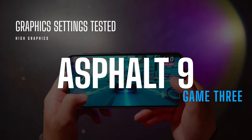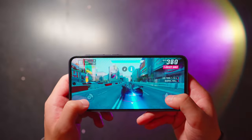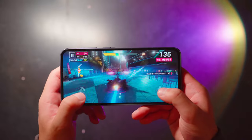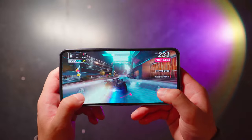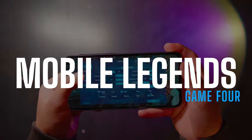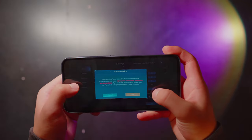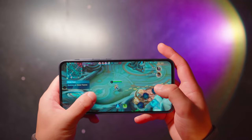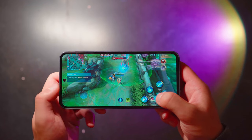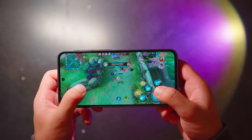Next up is Asphalt 9. By default, the graphics are set to high. Asphalt 9 is relatively an easier game to run than Genshin Impact or Call of Duty, but during the slow-mo car crash scenes, sometimes you can see the frame rate drop slightly — though it isn't too noticeable. Lastly, we have Mobile Legends, which is the easiest game to run out of all the games tested. By default, graphics are set to ultra with a high frame rate. Turning up the frame rate to ultra issued another overheating warning, but throughout the match I didn't notice any frame drops or lag. Performance was very smooth with a solid 60fps.